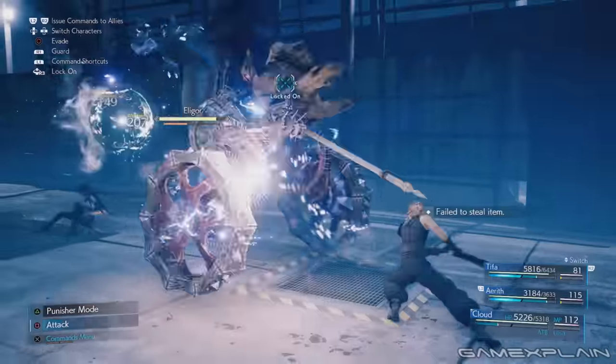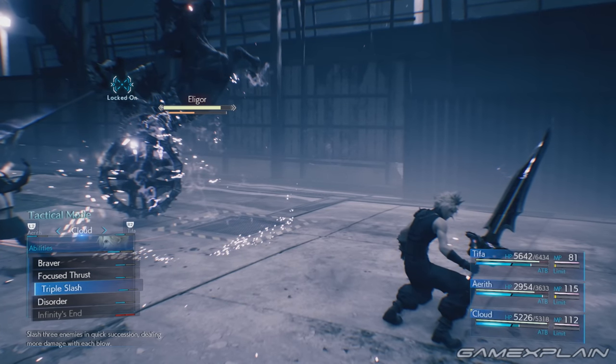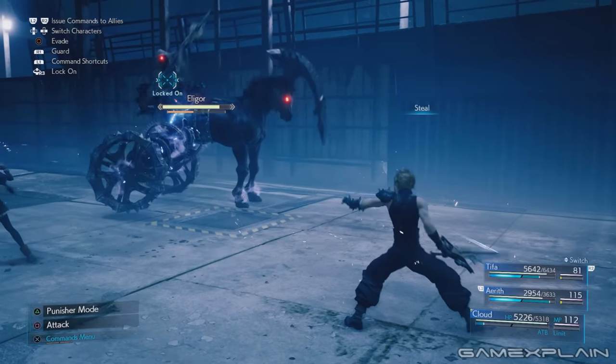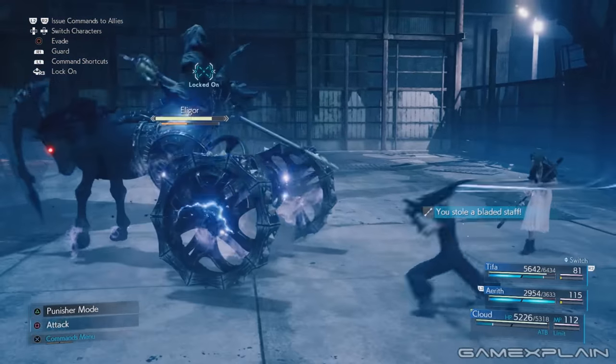But this isn't the only weapon for Aerith in this chapter. During the boss fight with Eligor, you will want to steal from it in order to receive the Bladed Staff. Make sure you've gotten Steal Materia from Chadley's Battle Reports before reaching this point and equip it for the battle. It may take a few steal attempts, but eventually you'll get it.